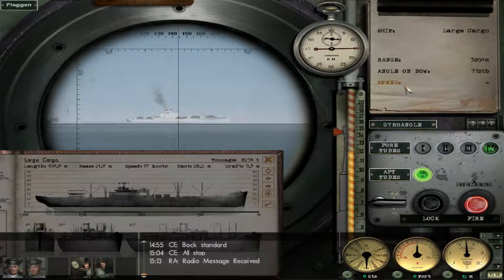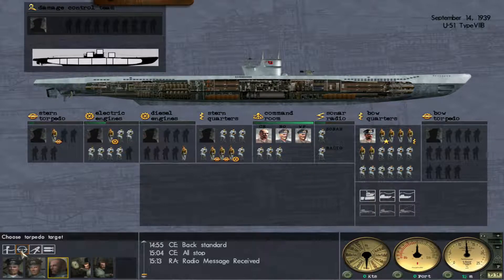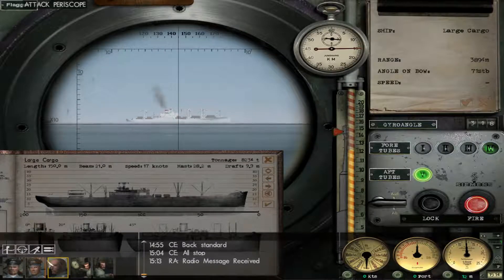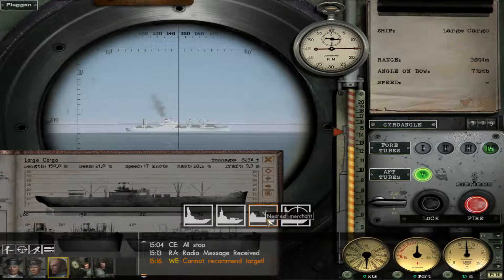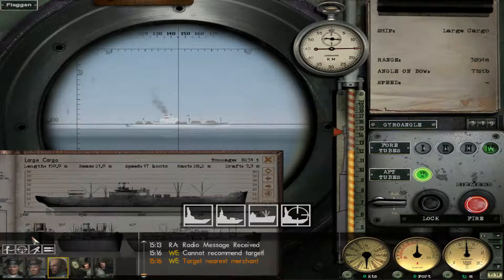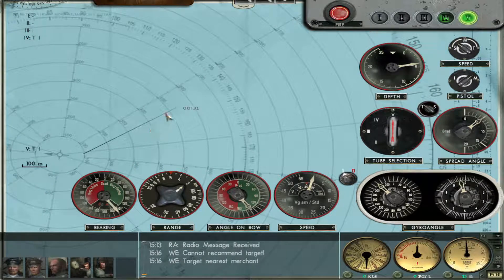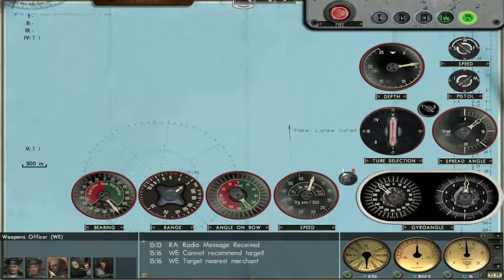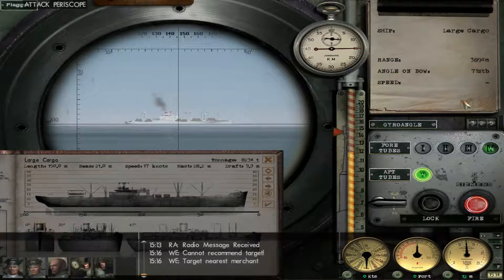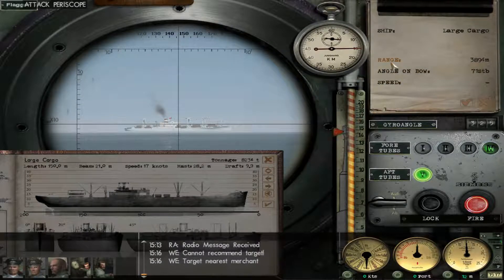We don't have a weapons officer right now. Watchman, weapons officer. Can't recommend target. Near starboard merchant is marked — already have that. Well, that solution is clearly not right because it doesn't have a speed. Send that information over to the attack map. The range is a little bit long, but angle on bow is right.